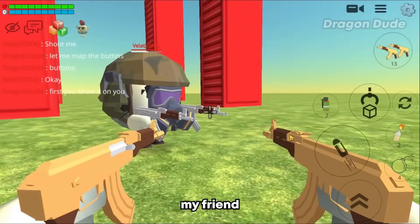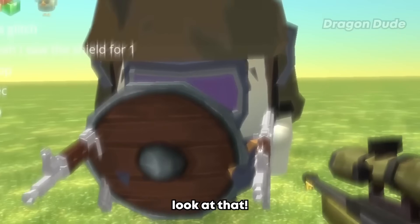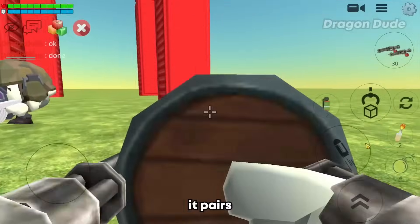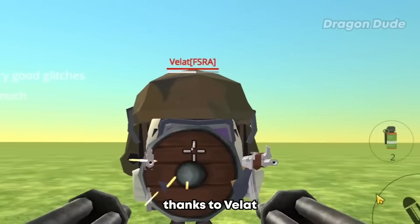My friend is going to demonstrate the trick again. Look at that — my bullets are blocked by the shield. Now it's my turn to try the trick. I just need to map out the buttons real quick, and there we go. It pairs really well with the minigun. Now you're basically unstoppable. Thanks to Velet for showing us these tricks.